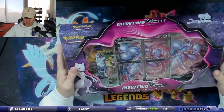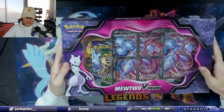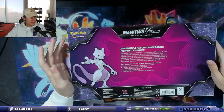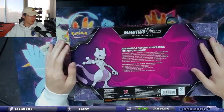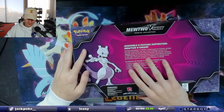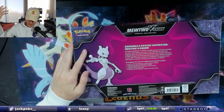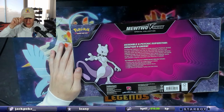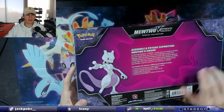Today we're only going to open the Mewtwo V Union Special Collection, which just came in Friday. We get four promo cards that make up a single Mewtwo V Union, one oversized card featuring the Mewtwo V Union, one helpful supporter card featuring Professor Burnett, four booster packs, and a code card.